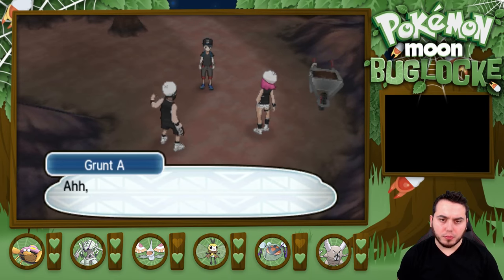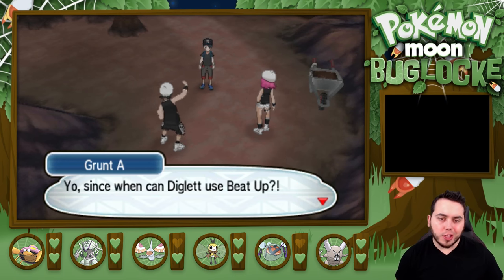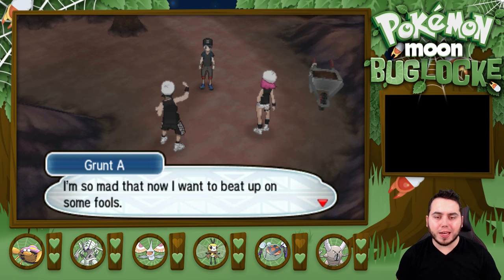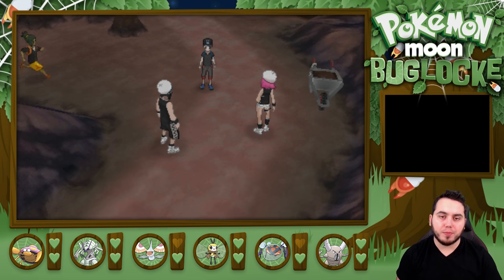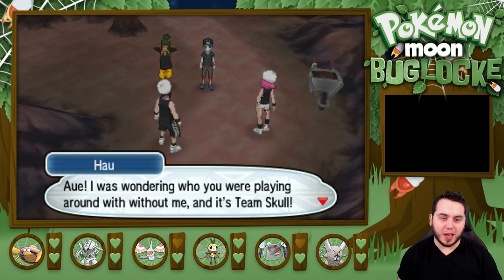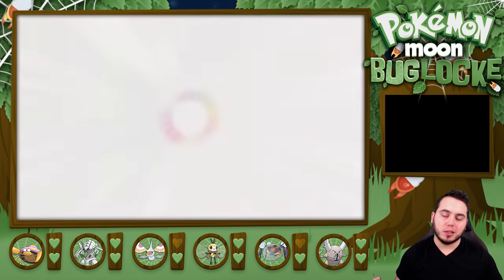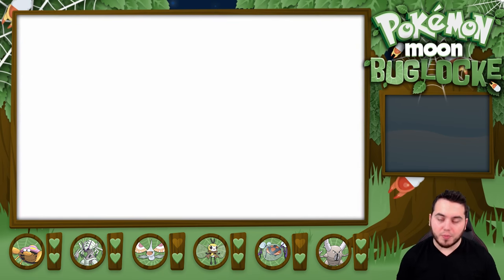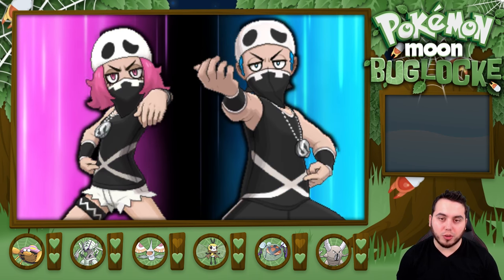Ooh, Team Skull! A Team Skull grunt says: I got surrounded by Diglett and beat up — since when can Diglett use Beat Up? I'm so mad I want to beat up on some fools. I say: don't be mad because you were the fool who was dumb enough to be here right now. It's Hau! He says: I was wondering who you were playing around with — it's Team Skull. These Team Skull guys pop up every time and they're so annoying. They've got a Drowzee and whatever else — and they're Double Battles this time. Team Skull Grunt and Team Skull Grunt with Salandit and Fomantis.